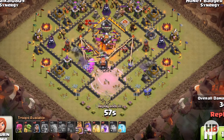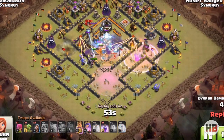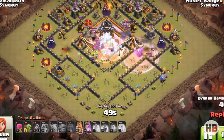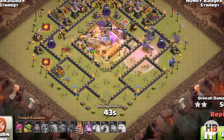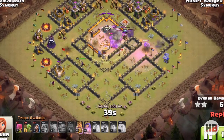As you can see here, the moment the bowlers reached near the inferno tower I used a rage spell as well as a heal spell so that they keep doing damage as well as survive this whole area without getting killed.